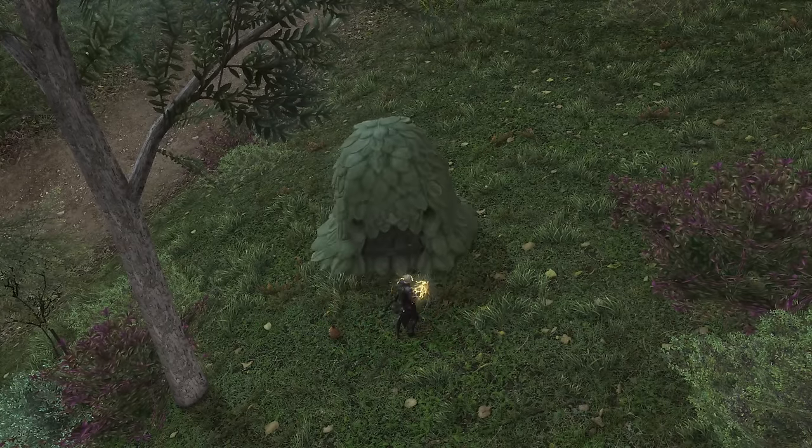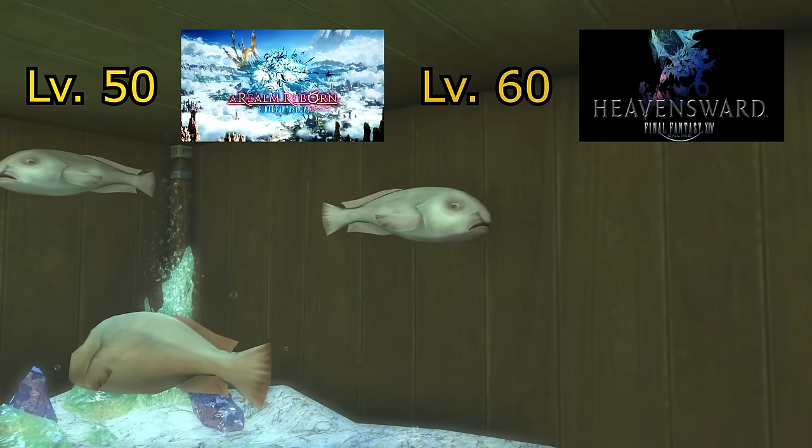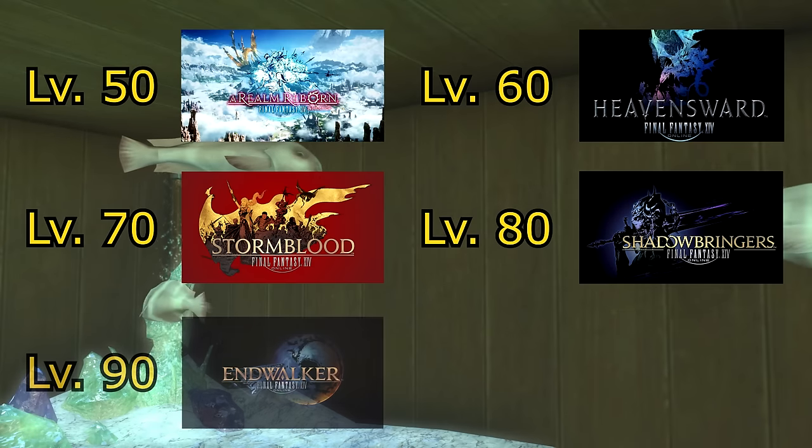All tooltips will be shown at the level cap for each section: level 50 for A Realm Reborn, level 60 for Heavensward skills, level 70 for Stormblood's toolkit, level 80 for Shadowbringers levels, and level 90 for Endwalker.